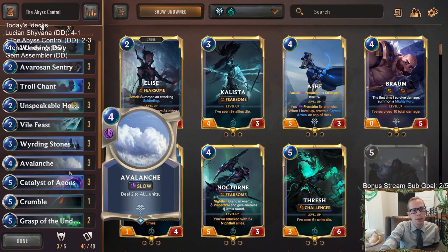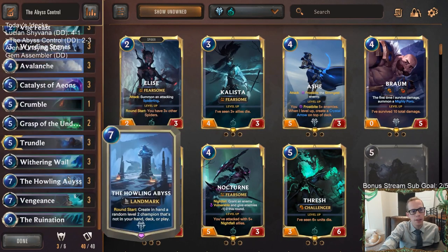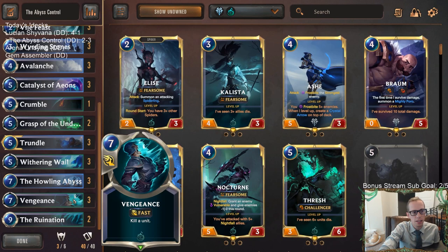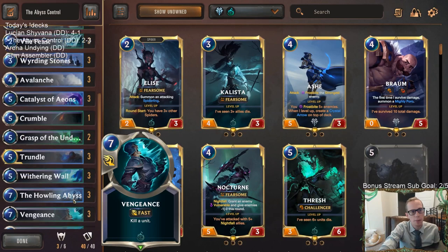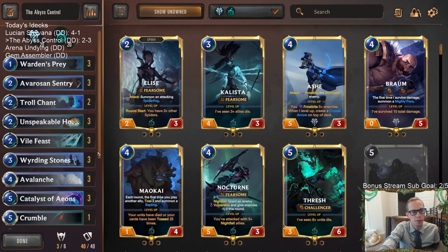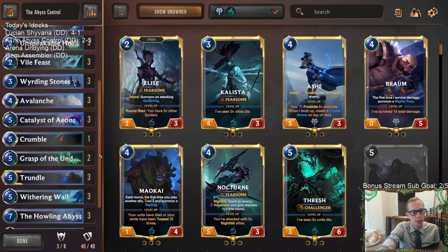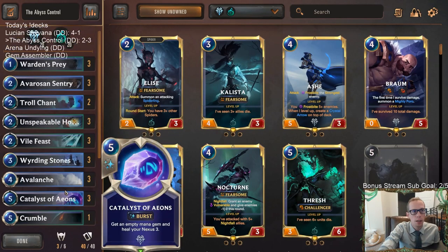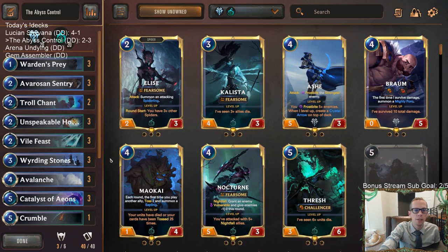I don't think Lee Sin is necessarily that big of a problem usually. We had zero Vengeance, they had two Lee Sins — I think that's a big difference. Vengeance is the card that's going to be really necessary to keep Lee Sin in check. It does get Denied, but we can usually work around Bastion too. They just did a great job drawing Lee Sin and I did a bad job drawing Vengeance. But there we go — that's Abyss Control. Those watching on YouTube, hit that like button and leave comments. Thank you so much for watching and I'll see you for the next video.